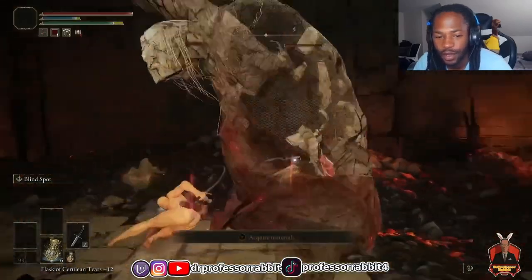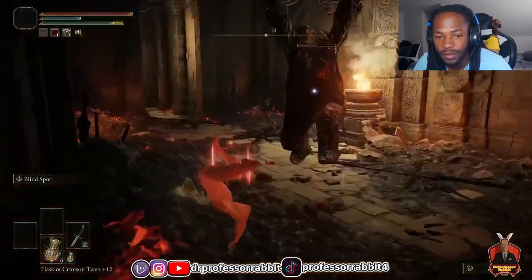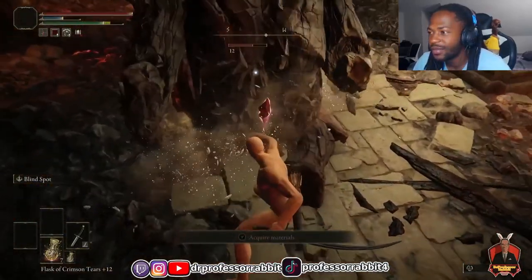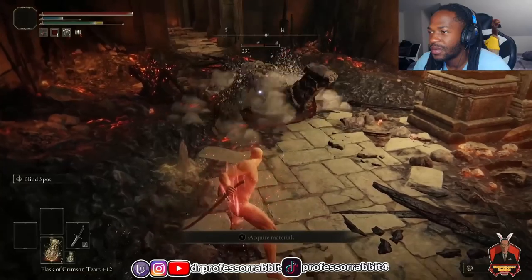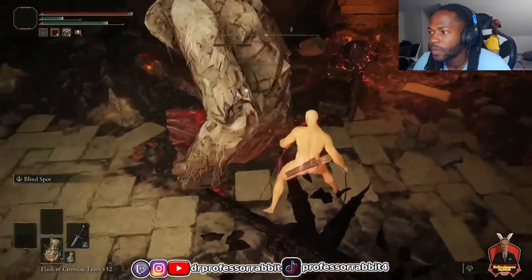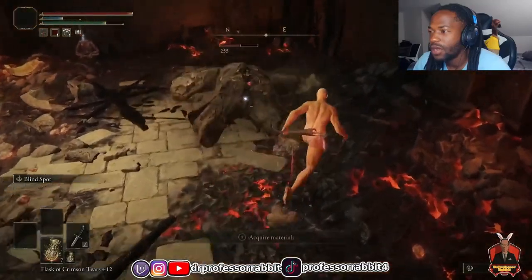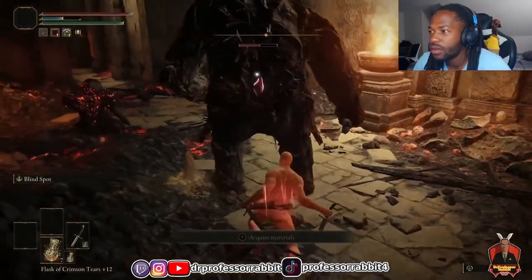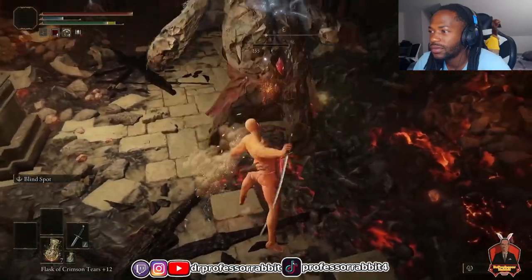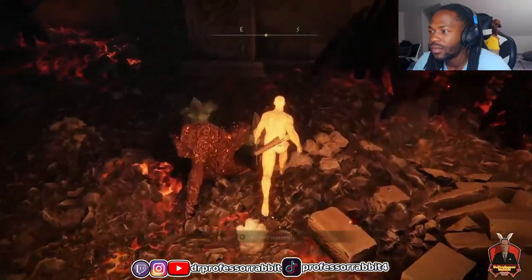I died again and again, but eventually I figured out that — assuming the enemy wasn't pressed against the wall — after landing a backstab I just needed to run over, charge a heavy attack, and land it just as he was standing back up. This would instantly trigger a follow-up stagger that I could chain together indefinitely. In the end this worked, and I counted 18 staggers to finally get him. He also dropped a Smithing Stone 6 and 7 for my efforts.